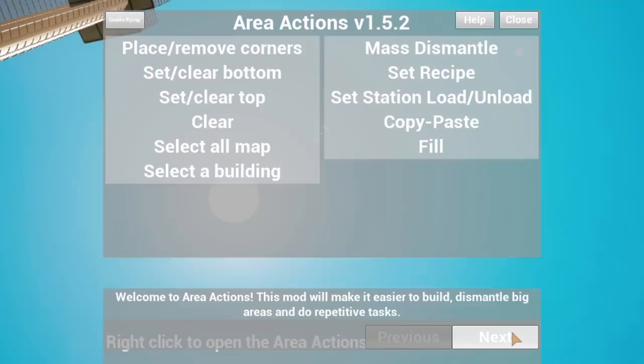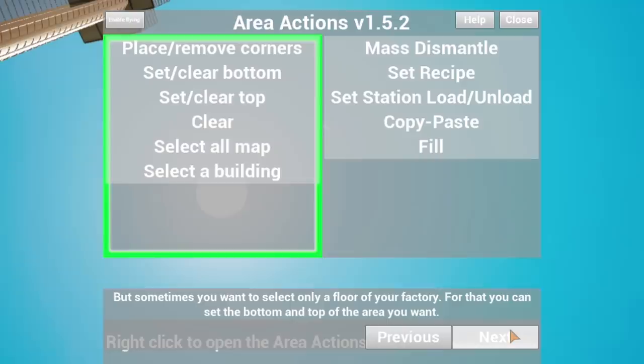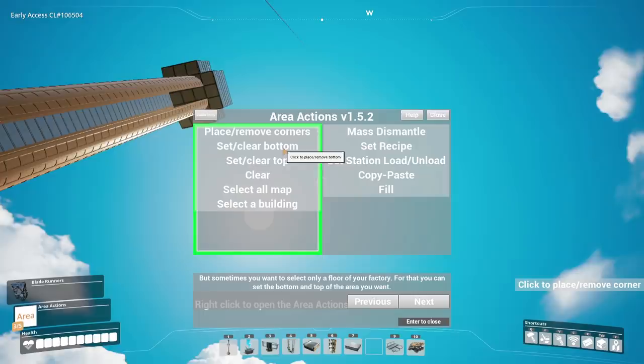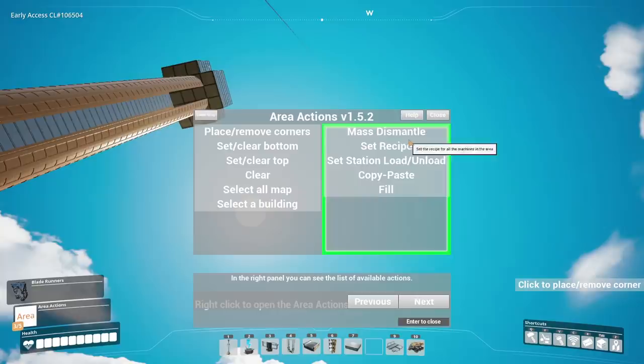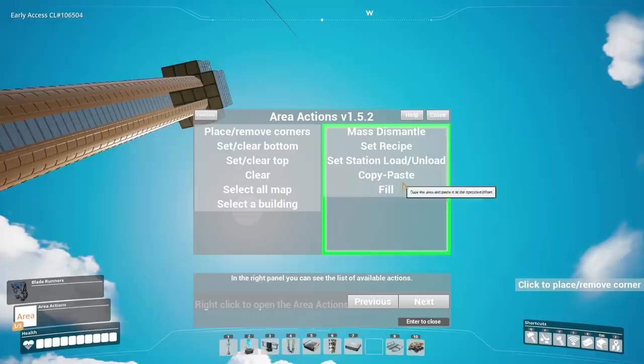Welcome to the Area Actions mod — this mod makes it easier to build, dismantle big areas, and do repetitive tasks. In the left panel you can choose the area selection mode, make your selections, and do an action. Sometimes you want to select only the floor of your factory — for that, you can set the bottom and top of the area you want. You move the corners, set the bottom of the box and the top of the box. And if you want to select a single building — for example, fill a row of constructors — there's an option to click on a building and select it only. Then you can dismantle it, set the recipes for all of them, copy, paste, or fill.